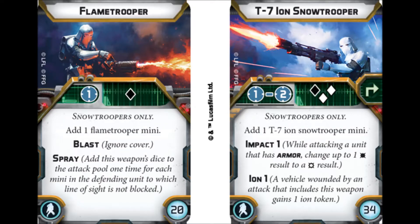Since FFG has blessed us with a card spread that has both heavy weapon cards, we'll be looking at both of them at the same time. We've got the Flame Trooper and then the T7 Ion Snow Trooper — Snow Troopers only.